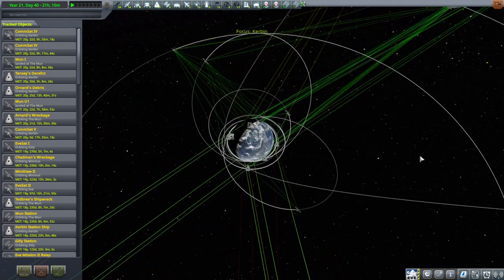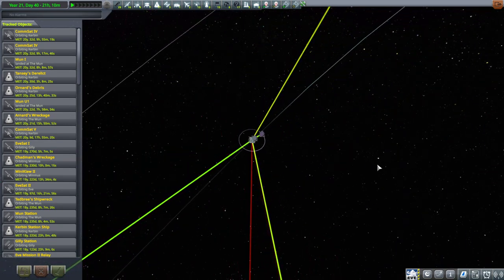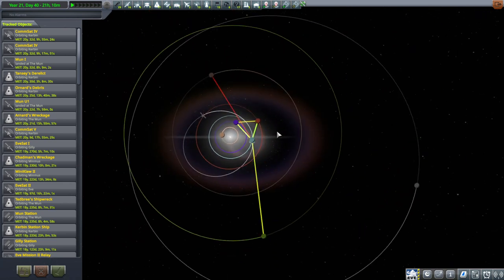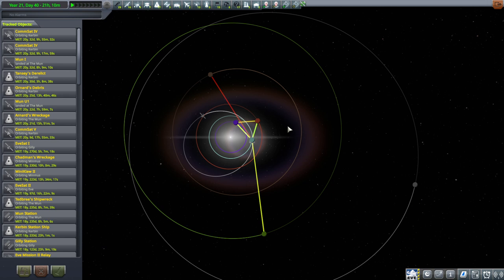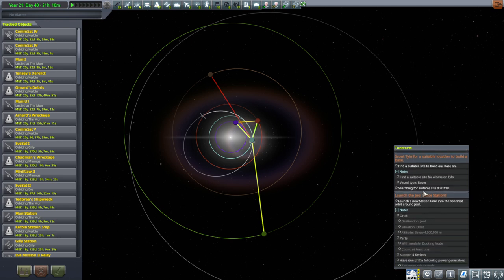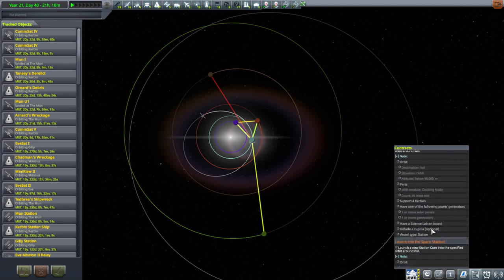Let's take a look at which window comes up next. Basically we've got a whole bunch of stuff to Jool, or we've got Duna. And it looks like we're really close to a Duna window - in fact we're just maybe a little bit past it, but we could probably swing it because there's the closer-to-Duna side. Let's try and do the Duna one.